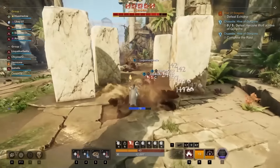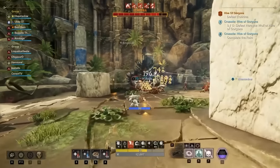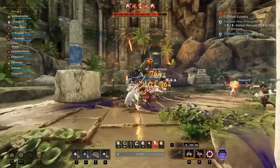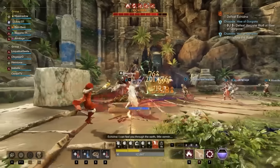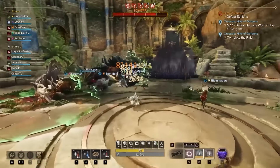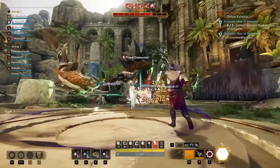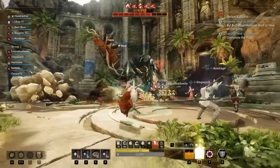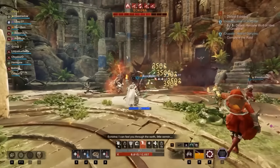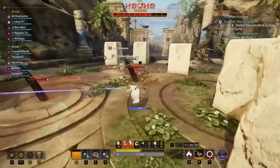One thing unique about this fight is that Echidna has a stamina bar. You can lower its stamina by doing heavy attacks with melee or ranged weapons, or by using the pillars mechanic for bonus stamina damage. When Echidna loses all its stamina it will fall over, allowing you to hit it in the back on the black spines. Every single attack hitting the black spines will be a guaranteed critical or backstab.